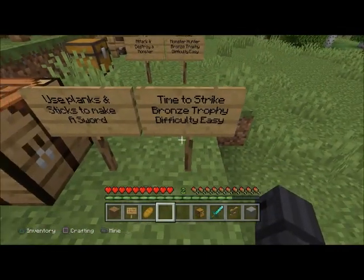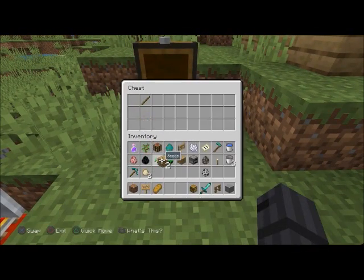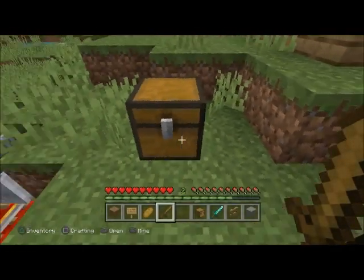'Time to Strike' — bronze trophy, difficulty easy. Use planks and sticks to make a sword. All you need is two wooden planks and one stick to make a sword, and there you go.